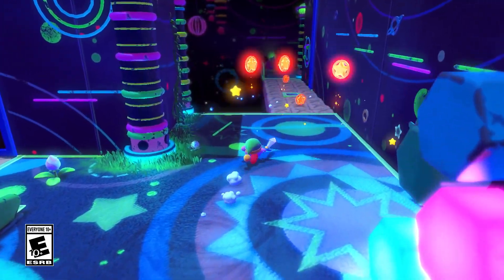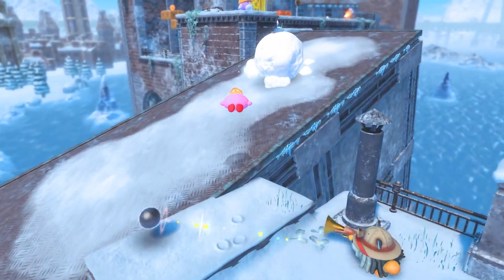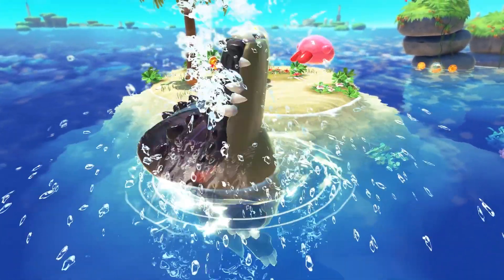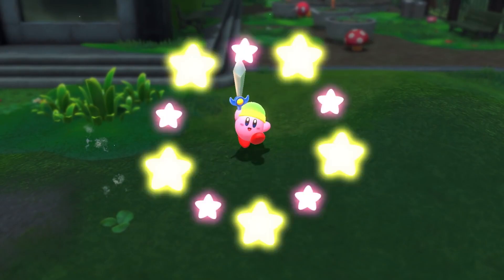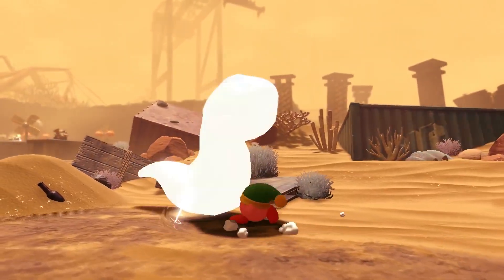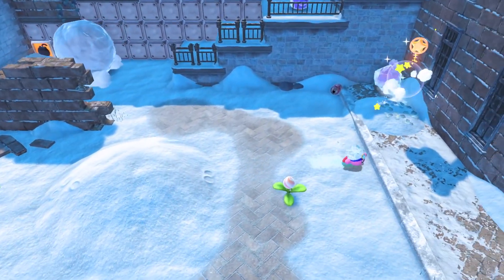Join Kirby on an unforgettable 3D platforming adventure. Inhale, spit, float, copy enemy's abilities, and get a mouthful! Use the powerful Puffball's signature skills to fight your way through this mysterious world.